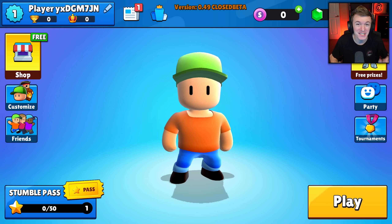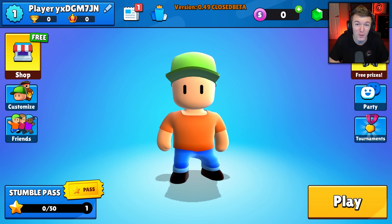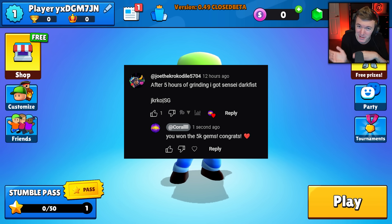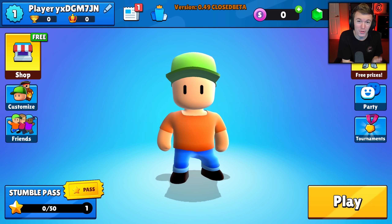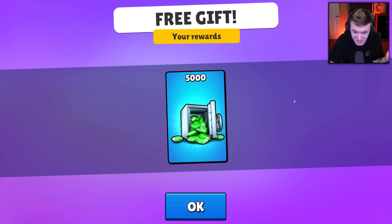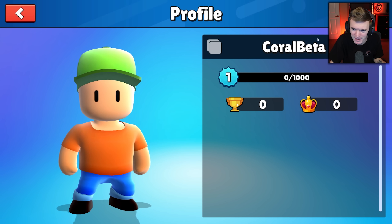Welcome back everyone. We're on the 0.49 beta in Stumble Guys and we're gonna be checking out all the brand new stuff added to the game. Every thousand subs we give away 5,000 gems - all you have to do is subscribe and comment your username below. We did get another thousand subscribers so congratulations to the winner. This is a closed beta, only content creators have access, which is why there's a free 5,000 gems in the shop. We're gonna use that to change my name to Coral Beta.